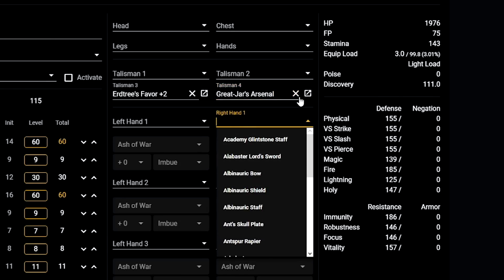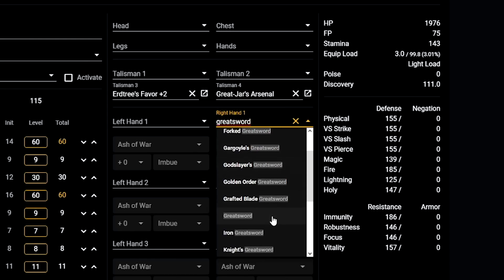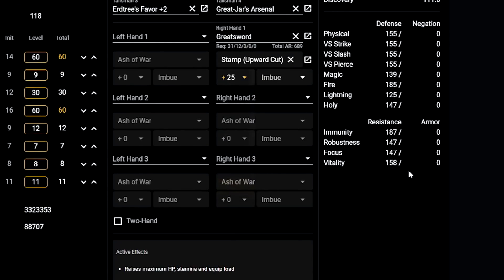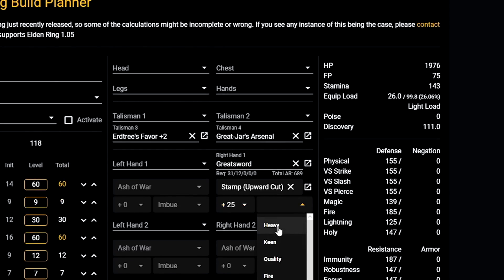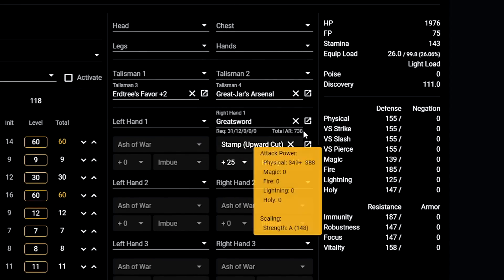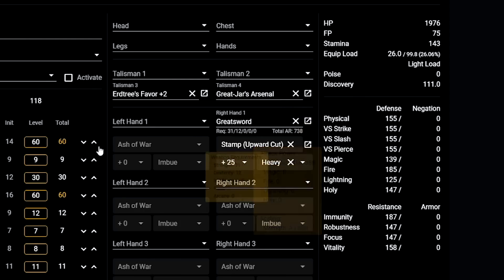The most efficient weapon for the strength build at the given moment — at least one of the most efficient ones — is the colossal sword called Great Sword. This weapon has the requirements of 31 strength, which we actually fill here, and 12 dexterity. So let's pump up the dexterity — we are on level 118 overall. Let me quickly change the max upgrade and the infusion for the Great Sword, which overall gives us 738 AR — and that is very, very good.